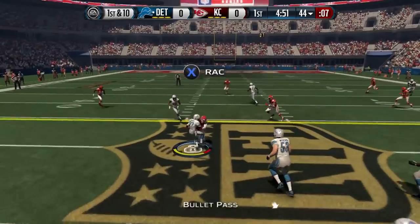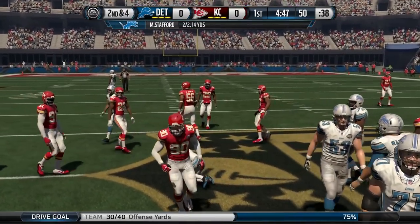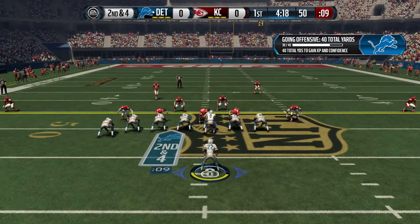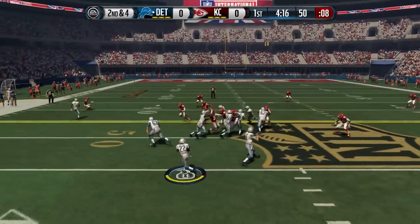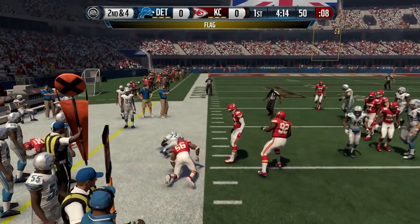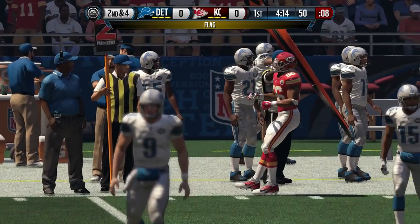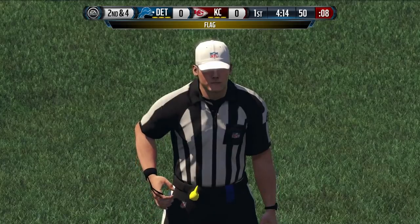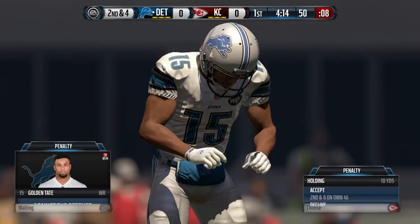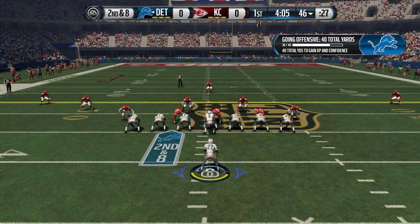Play action on first and ten and Stafford throws to Skeeter underneath — he'll get six yards. The very next play they pitch it out to the left side, he's got a block and looks like a first down, but there's a flag on the field. Looks like it's going to be holding against the Lions — that's exactly what it is. Holding on Golden Tate, so that negates the first down.